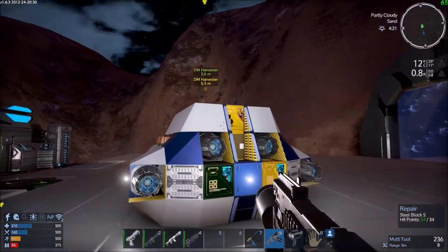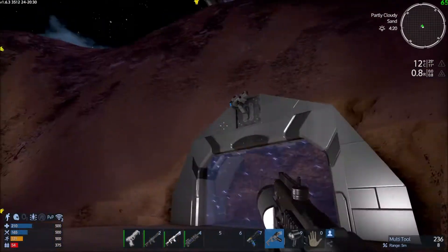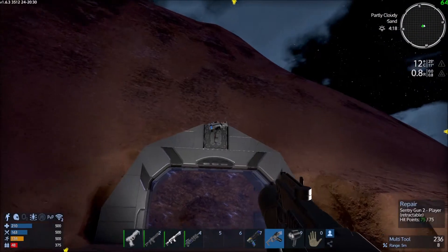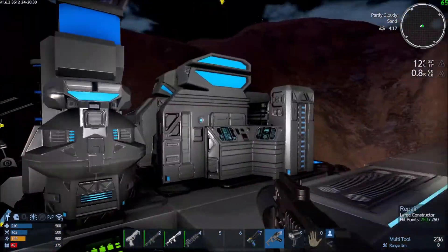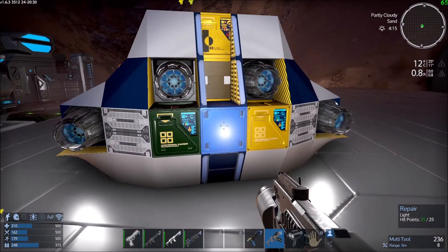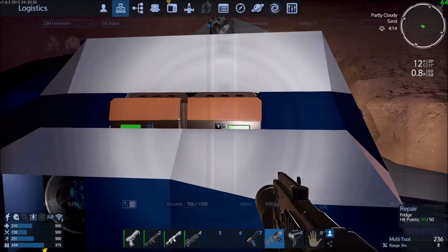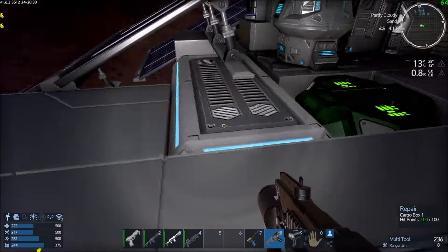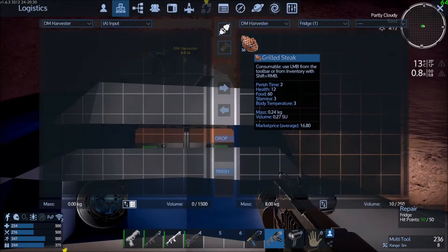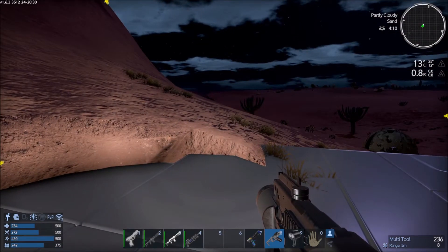I didn't expect to get attacked that quickly. I don't know where that rocket drone made off to, but let's hope it didn't get too much damage on my stuff. I think the only damage I took was from the minigun — that didn't take any. My little sentry gun did a good job at keeping the base relatively safe from that minigun drone.